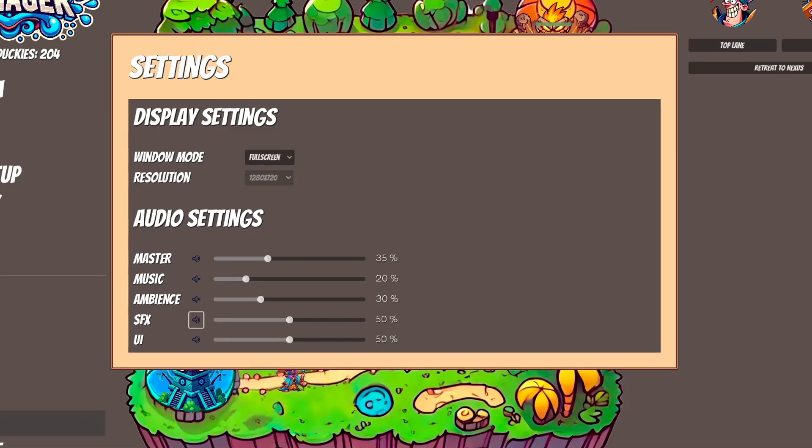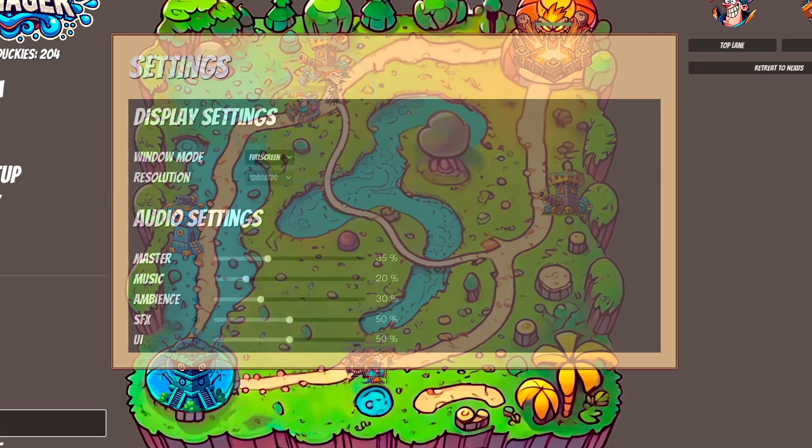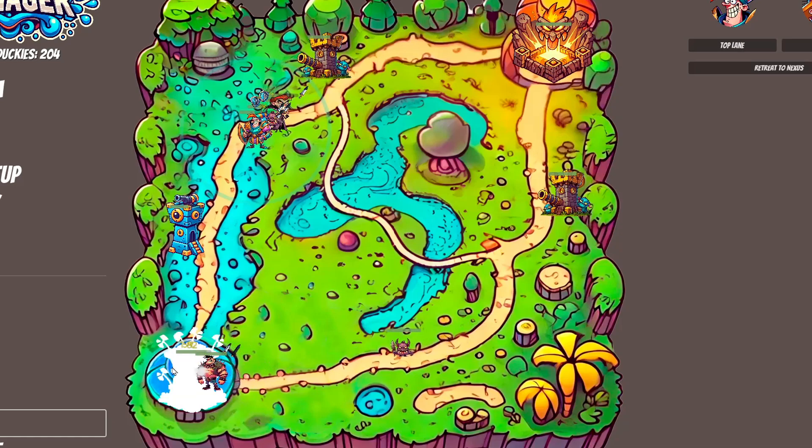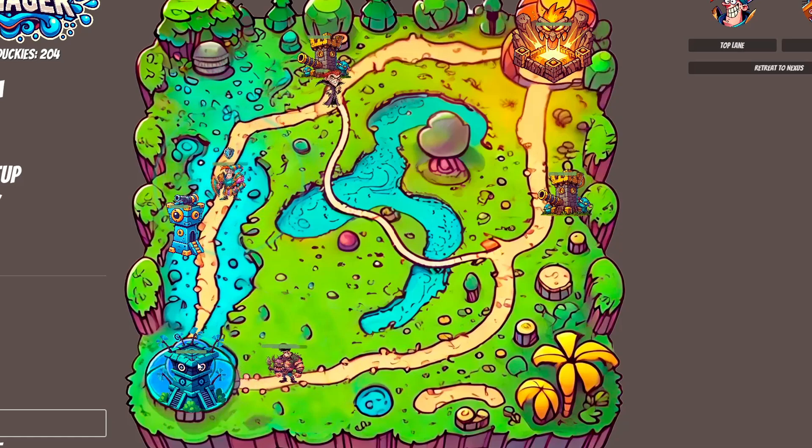Let's move on to sound effects. I'll take off the music so it's just the sound effects. You can hear a death sound effect, and there are movement sounds. Here's the Nexus shooting sound — it's a little bit jarring but fine for now. There's also an attacking sound, and depending on which hero attacks, it will be a different sound. I think it adds a lot and everything is just coming alive now.